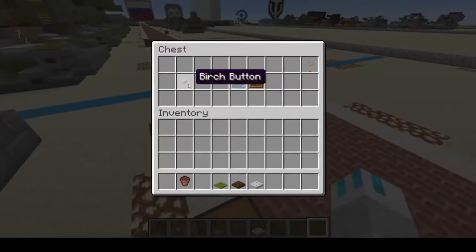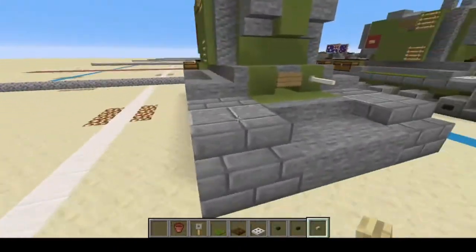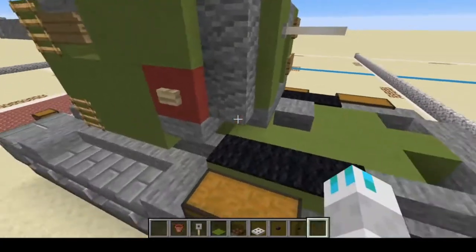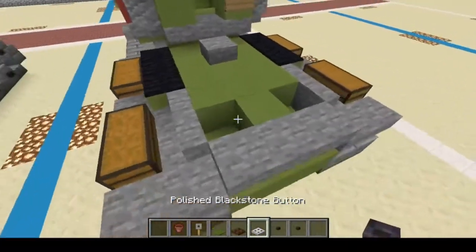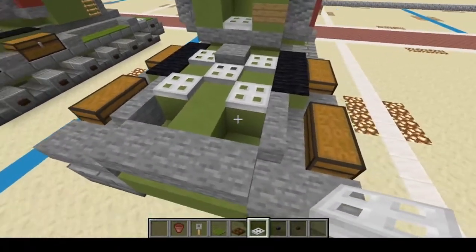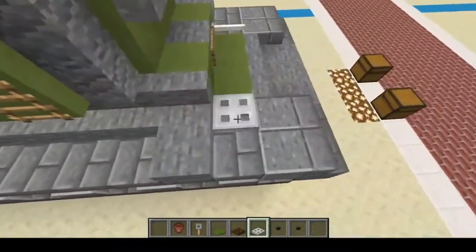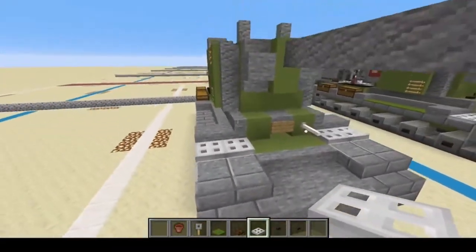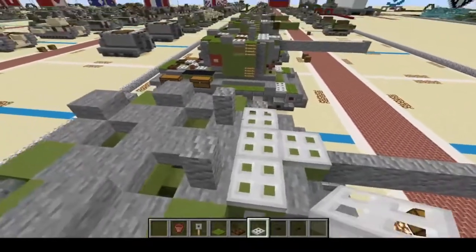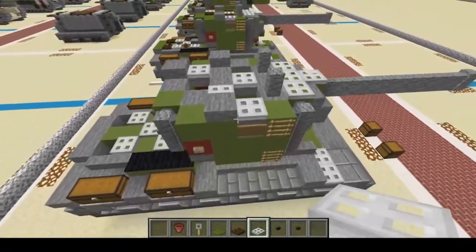Grab a few more materials: birch button, dark oak button, polished blackstone button, tripwire hook. Birch buttons go on the red blocks. Iron trapdoors go here — one, two, three and one — and down at the bottom: one, two, three. At the front: one, two on each side. Then one, two, three, four; one; one, two; three.